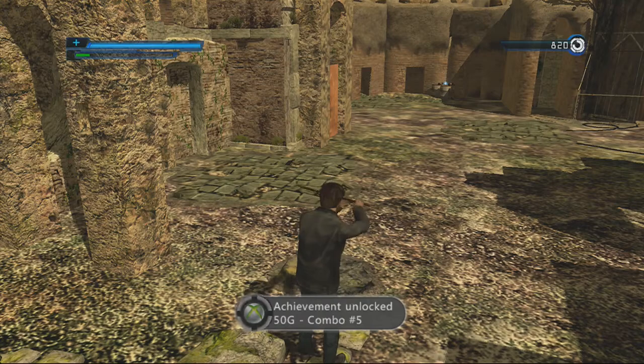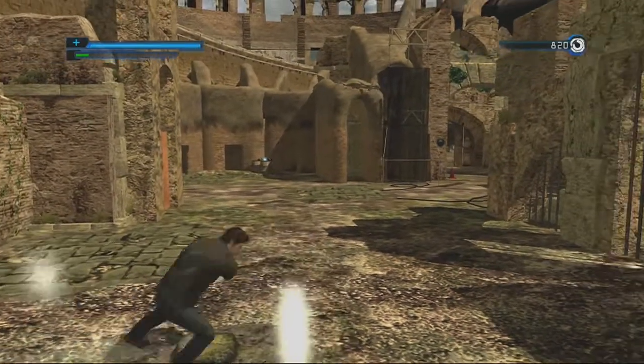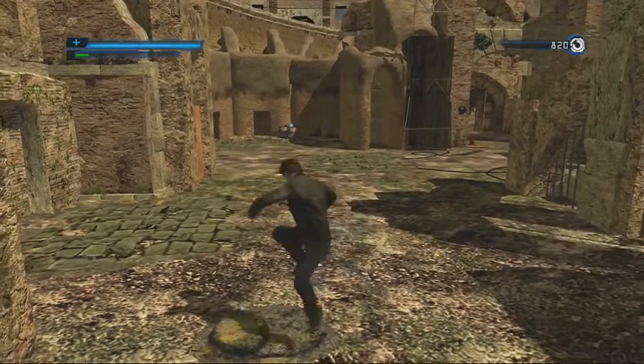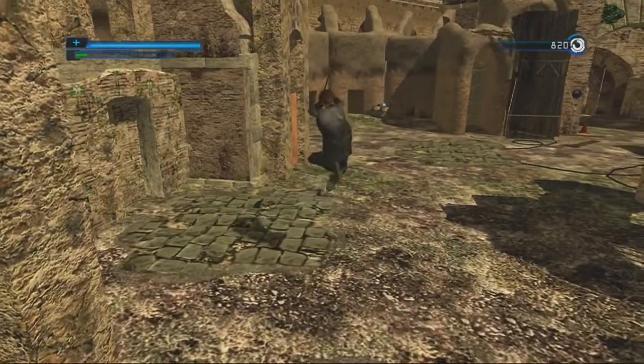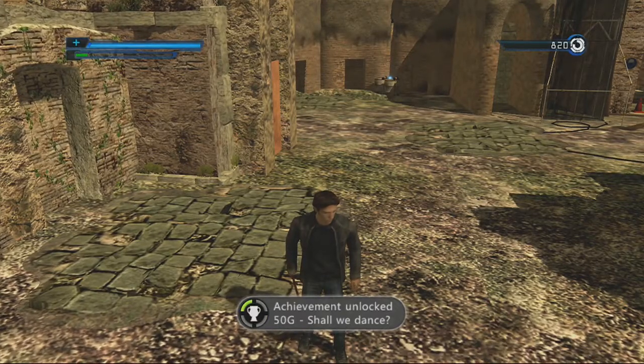A fun fact about this game: your combos don't actually have to hit people. So here we go — shall we dance — seven hit combo: tap, tap, pause, tap, tap, pause, tap, tap, pause. Shabam. We dance. 400 gamer score. We did dance.